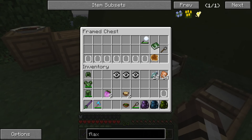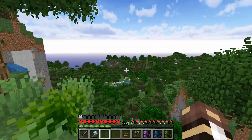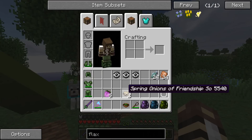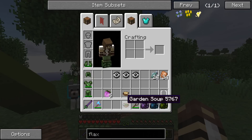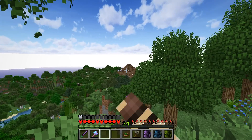It would be really fun to just bring everybody here and have a really fun butterfly catching day. So that said, what to work on today? Now that I have a teensy bit of food with the spring onions of friendship soup and the garden soup, I think we'll work on making paths and getting over to the academy.